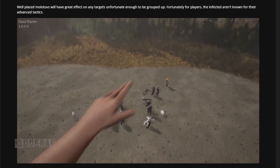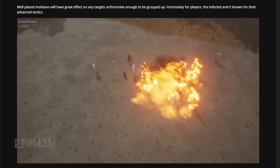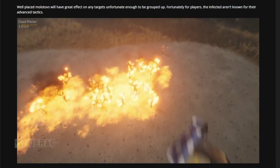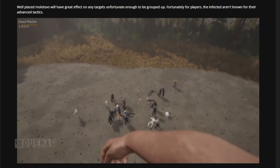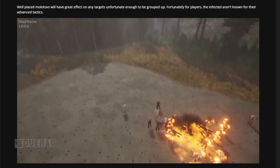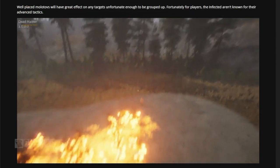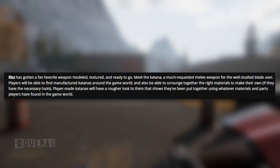Well-placed molotovs will have great effect on grouped targets. Fortunately for players, the infected aren't known for their advanced tactics — look at how they just stand there. I've always wondered: would a zombie actually feel pain? Would they be flailing around or just standing there and taking it, since they can't feel anything?